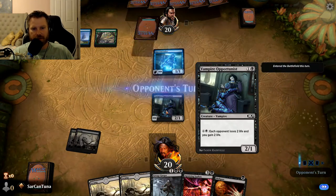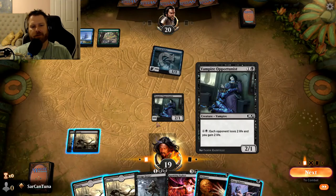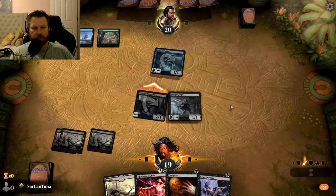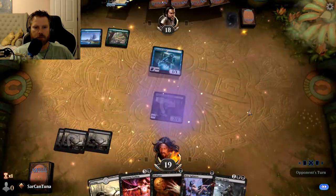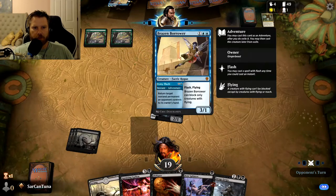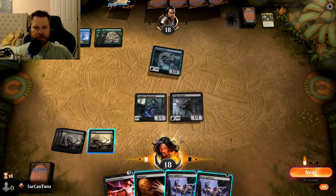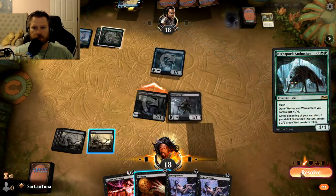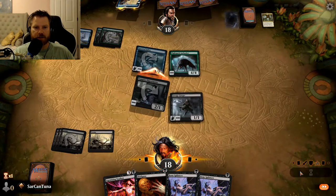Vampire Opportunist's activated ability costs seven mana — each opponent loses two life and you gain two life. It'll trigger Savage Gorger and my Aerialist and does a lot, but at seven mana I'm never going to get there. He's playing flash creatures so this may not end well. The Brazen Borrower bounced my Savage Gorger just as I was getting counters on him — right at the moment it was happening.